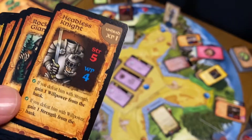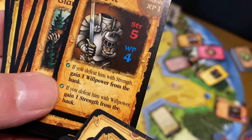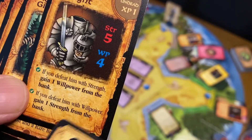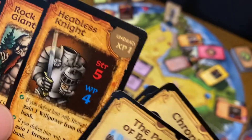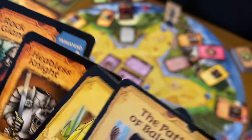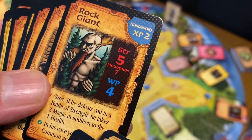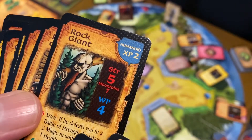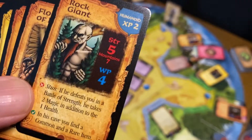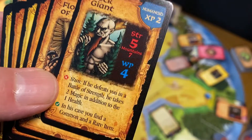There are a number of different things you can find: a strongman, a gemmine, a headless knight. Some enemies, when you defeat them, will allow you to take rewards — you can upgrade your willpower or strength, get different items, gold, or XP. Some monsters will allow you, if you win, to decide not to kill them — you wouldn't get the XP but they'd give you some other bonus. And when you lose, if it has this red X, you get the bad effects.